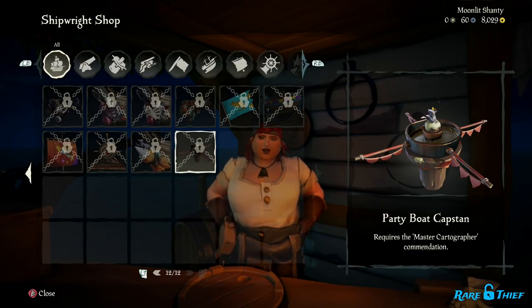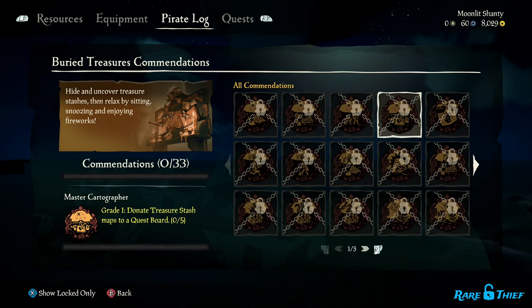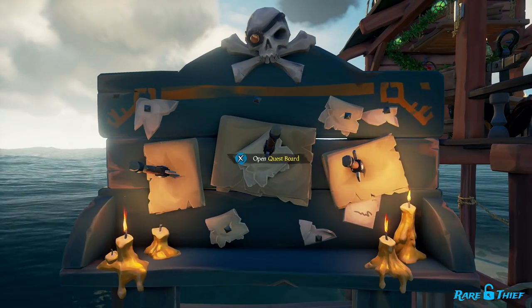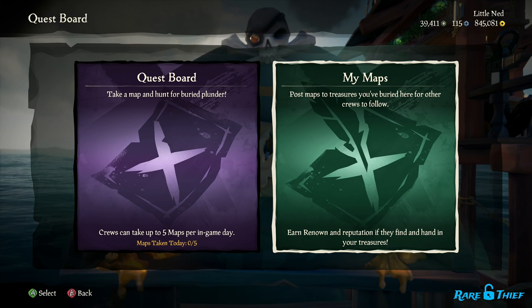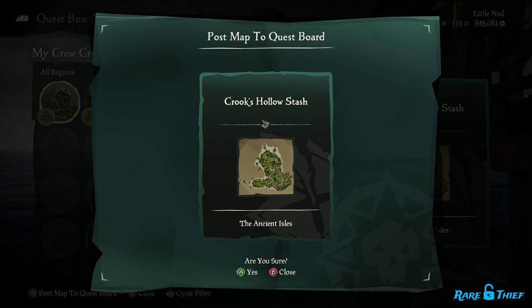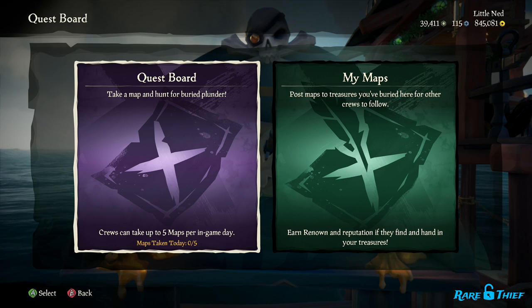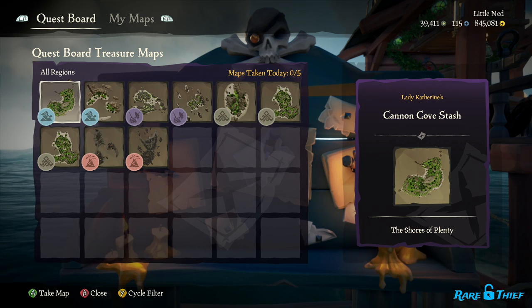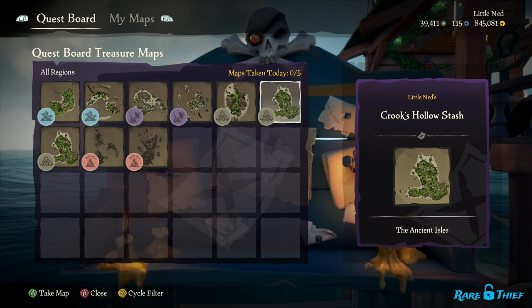And last but not least, the Party Boat Capstan. You'll need to complete the Master Cartographer commendation, which requires you to donate 25 treasure stash maps to the quest board. It doesn't matter if your treasure map has 1 X on it or 5 — it will count for this commendation. Keep in mind, you can only post maps that your crew has created. You cannot post maps that are stolen, gifted, or taken from the quest board. You also can't post maps that are for outposts. So as you sail the sea, simply bury treasure on different islands you pass to create treasure stash maps, then post them to any quest boards you come across at the outposts and seaposts you visit. It doesn't matter who in your crew posts the maps — it's a crew-based commendation.